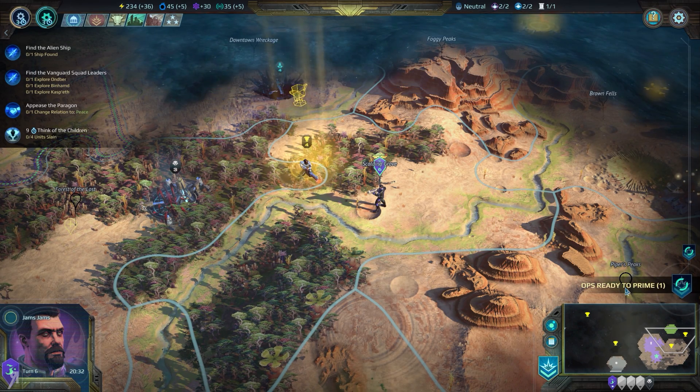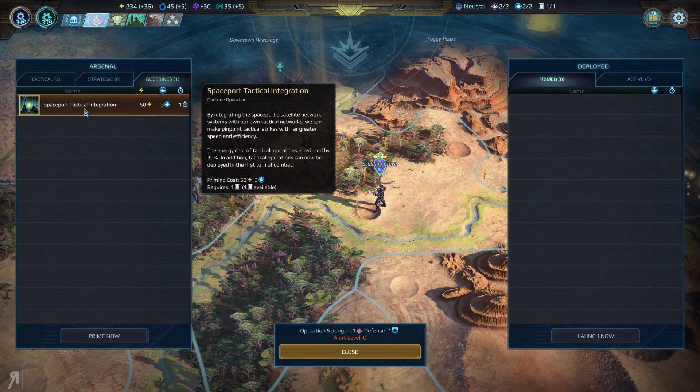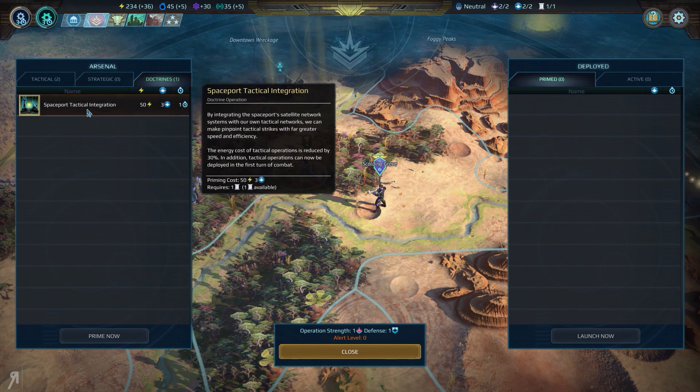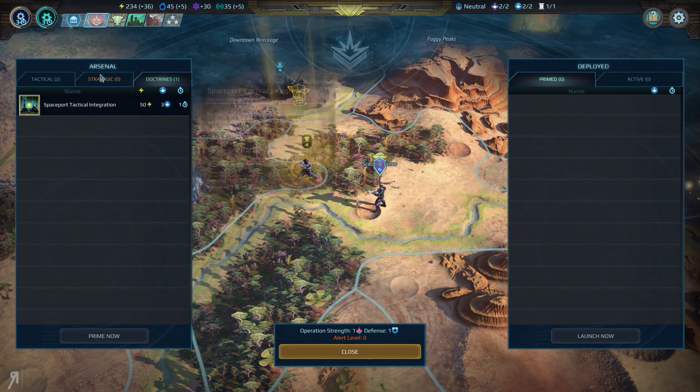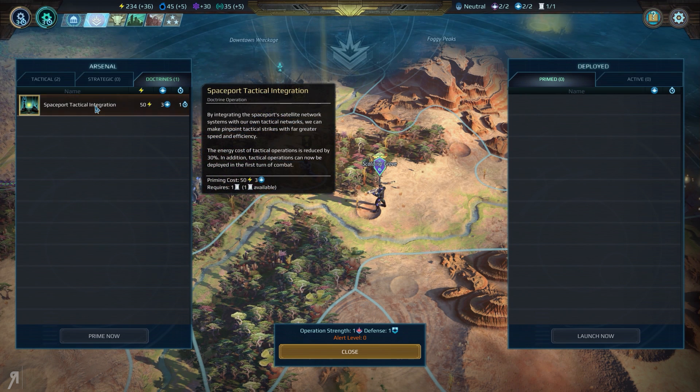But thankfully it's only turn six, so it's not like I've made too many grievous errors. By integrating the spaceport satellite network systems with our own tactical networks, we can make pinpoint tactical strikes with far greater speed and accuracy. The energy cost of tactical operations is reduced by 30%. In addition, tactical operations can now be deployed in the first turn of combat. So if we wanted to, we could take that, which I might be inclined to do.